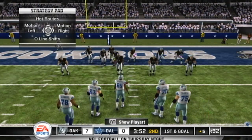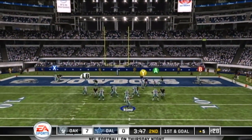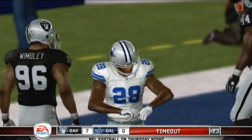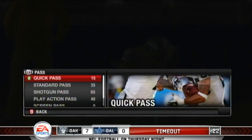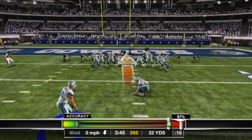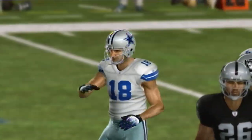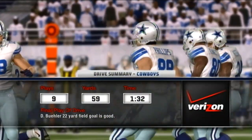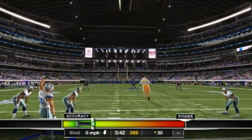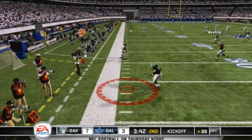Here they go — first and goal, down by a touchdown. Fires it in the end zone — he has it but is out of bounds, incomplete pass. Jason Witten might have been shaken up a bit on the play. The kick is good — the score is Cowboys three, Raiders seven. Let's take a look at the drive summary presented by Verizon.